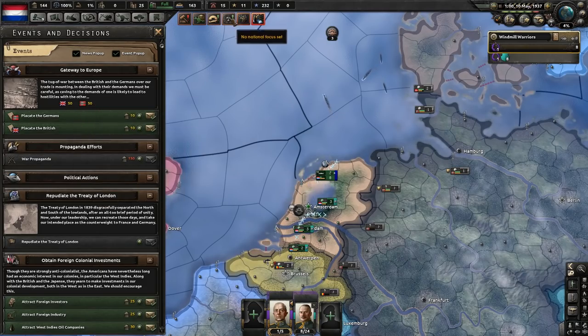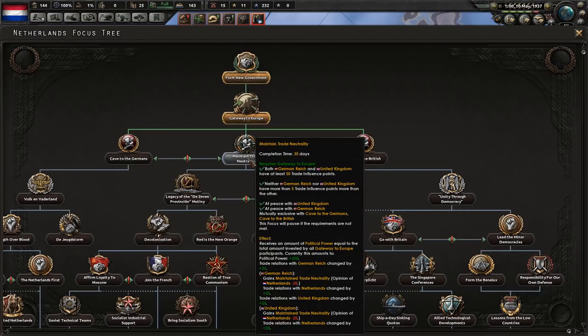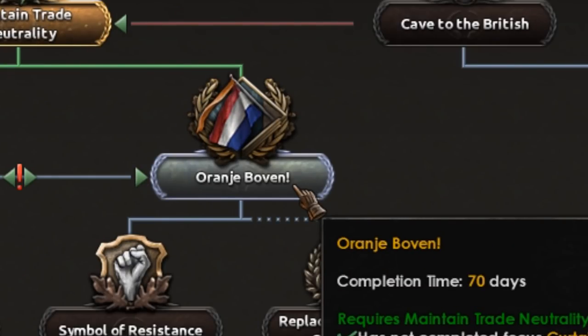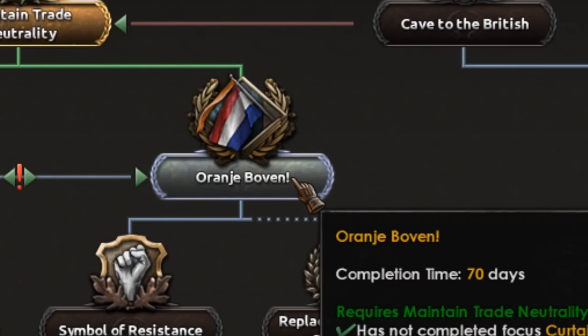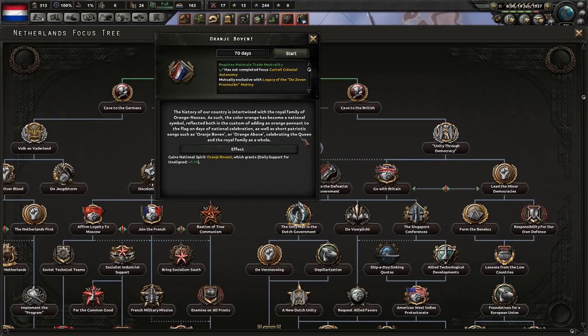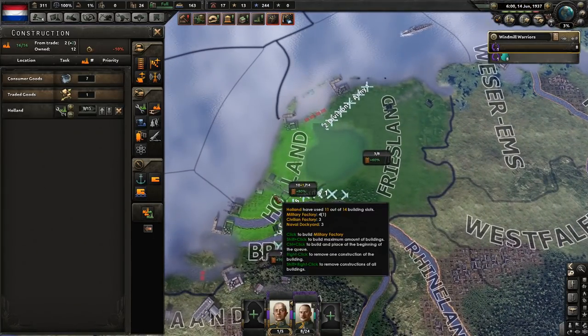With the Germans and Brits balanced out, that means we can finally maintain trade neutrality. Brilliant. It's time for Orange Boven, which I believe means orange cow — never mind, it means orange above, but it celebrates the queen, so you might as well call it an orange cow. In before the monarchists get angry in the comments.